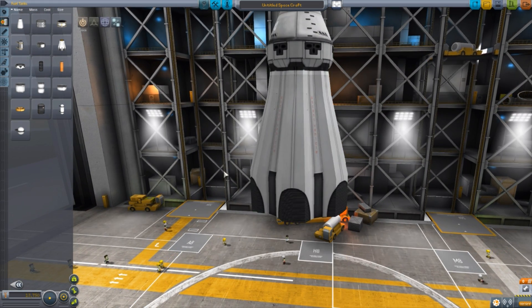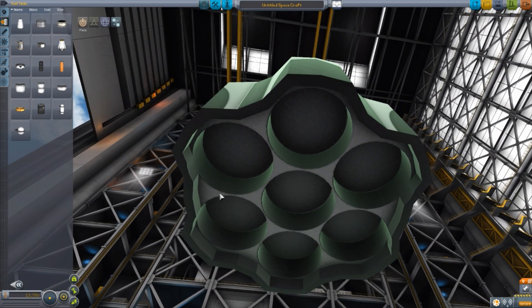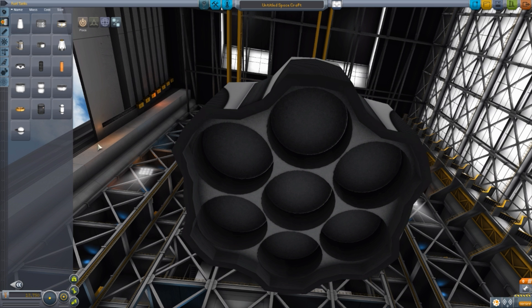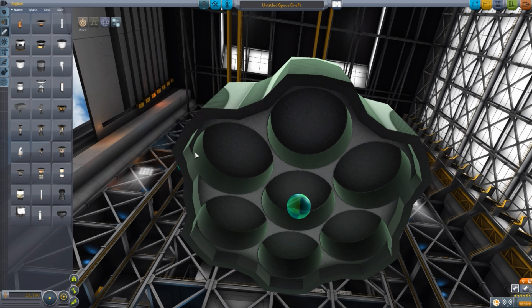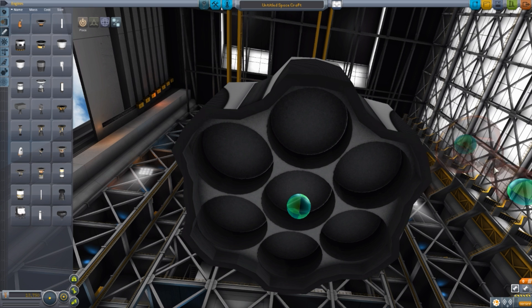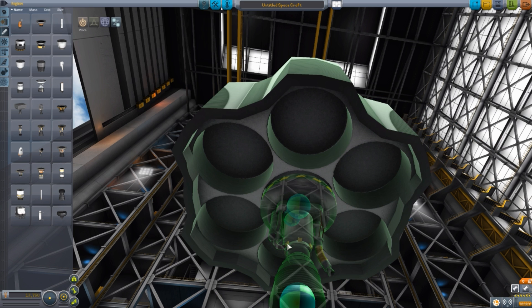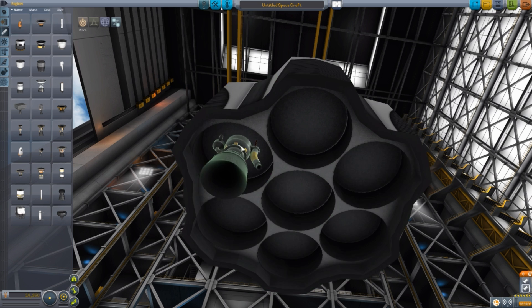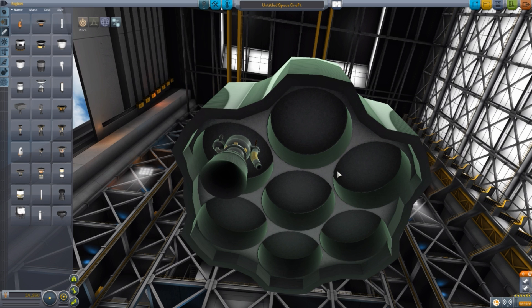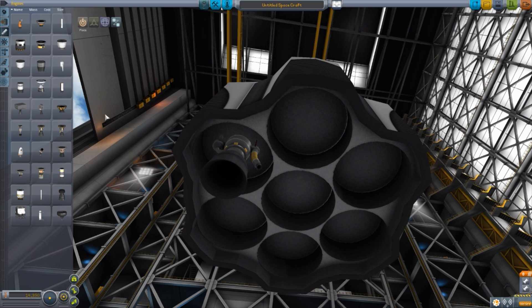Let's raise this up a little bit and zoom in. Now, as you can see, we've got several attachment points, but they're a little odd — if we grab a 1.25-meter size engine, which is what these are built for, you don't actually see the attachment points clearly. They're kind of on the interior where the textures are overlapping. You really want to be attaching six 1.25-meter size engines in here, leaving the center attachment point open for the next part.